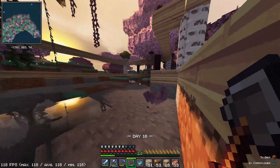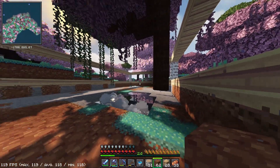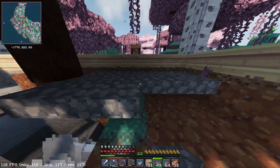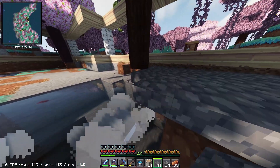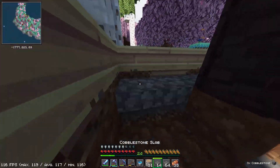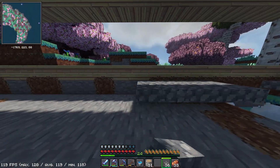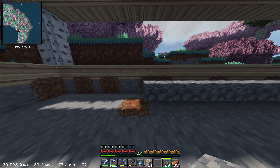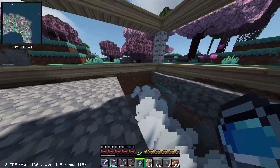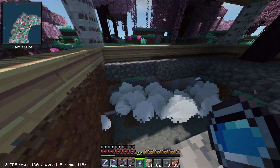Day 10 already — days are flying. The entire floor is stripped out. Now I'm going to place the cobblestone — I decided to do cobblestone slabs so that monsters can't spawn inside the house. What I'm probably going to do in order to not accidentally fall in is probably just put some glass over the top of the ponds. That way I can still see it and still have the same effect, but not fall in.